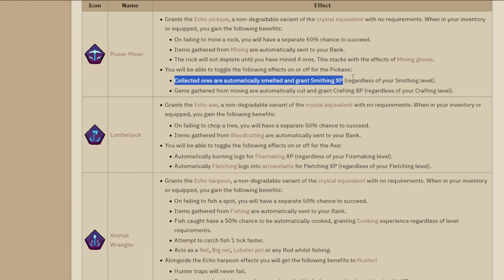It doesn't explicitly say it turns ores into bars - compare that to the infernal pickaxe which gives smithing XP but incinerates the ores rather than banking bars. But it does confirm it smelts and banks bars. Gems gathered from mining are automatically cut and grant crafting XP regardless of your crafting level. So Power Miner gives you quicker mining, four times the AFK - seven times if you've got mining gloves - and it automatically smelts and banks the bars.